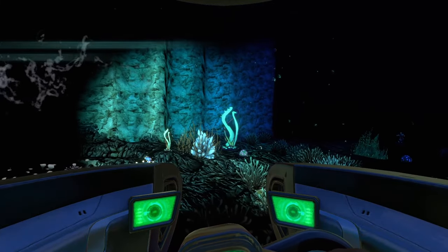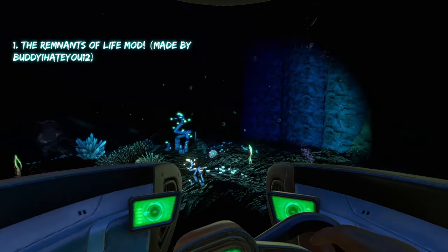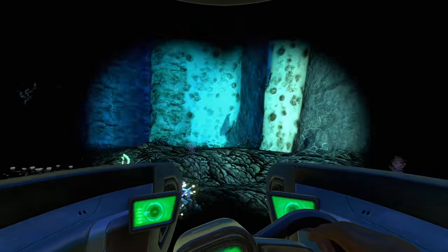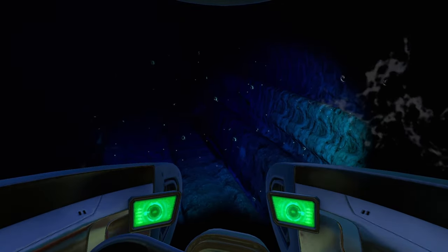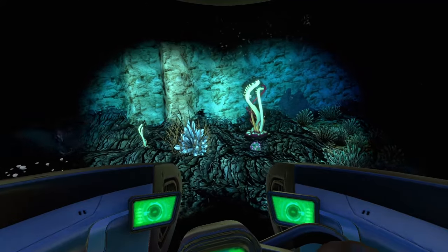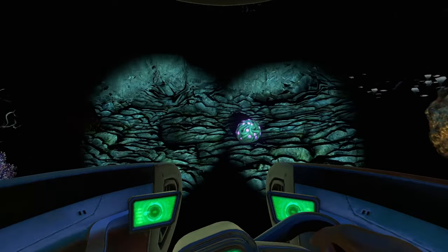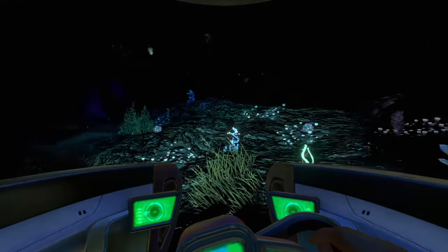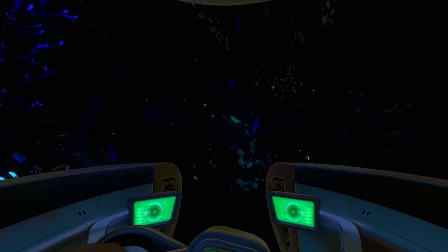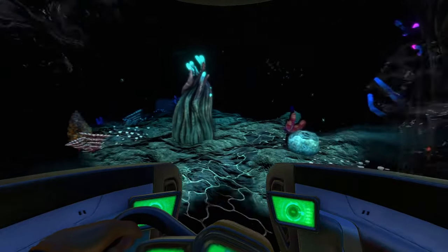Coming in at number one is the Remnants of Life mod, which adds a ton of stuff to the void and other parts of the game — that's why it ranks above Deeper Waters. First, let's look at what it does to the void. There's a new area right in front of the Aurora; when you install the mod, a beacon will guide you there. It's full of plants like mini deep shrooms and resources like copper deposits, gel sacks, and quartz. Heading down further, there's a mini tree cove from the Lost River that looks great in the void.